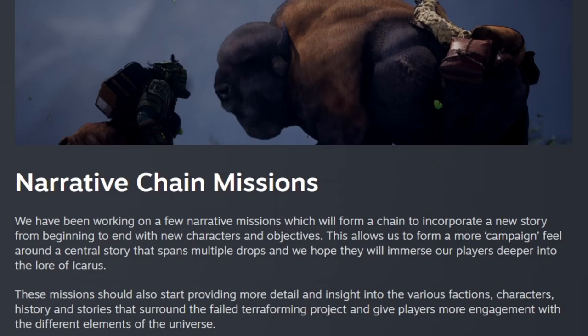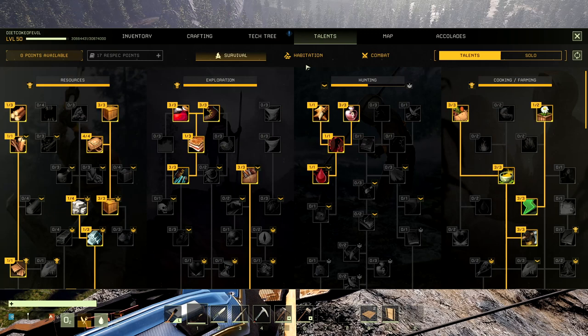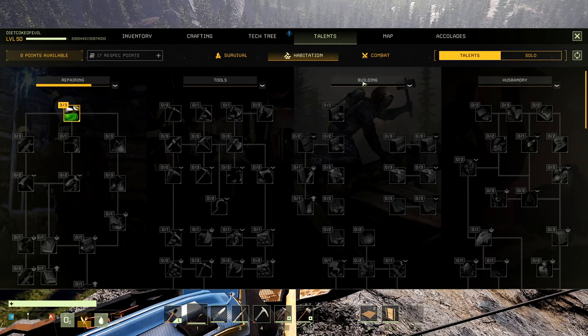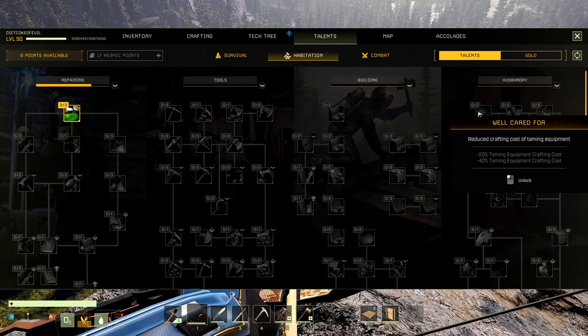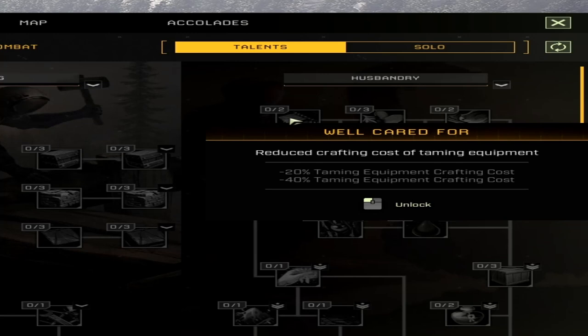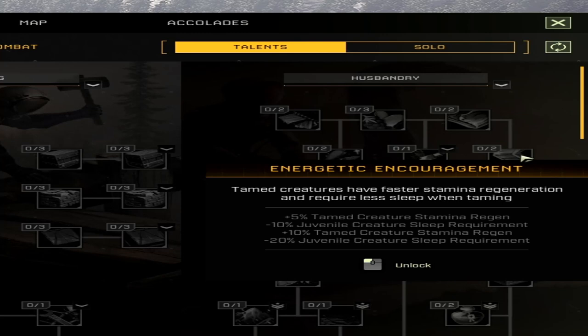Now let's look at the husbandry tree in-game. To get to it, go to Habitation underneath your talents and all the way on the right-hand side you'll see Husbandry, added in with the repairing tools and building trees. Here you'll find several options: 'Well Cared For' gives negative 40% taming equipment crafting cost, 'Back in the Saddle' gives negative 40% saddle crafting cost, and 'Grazing for the Herd' gives plus 10% yield for foraging.